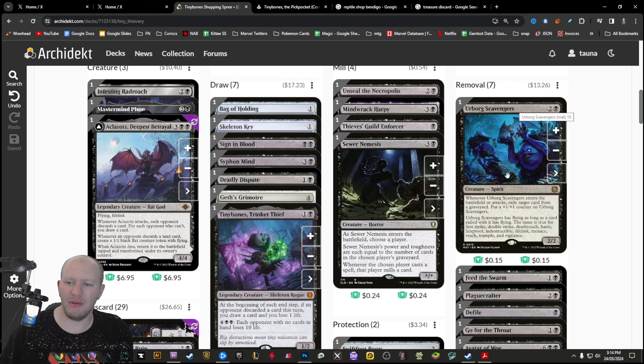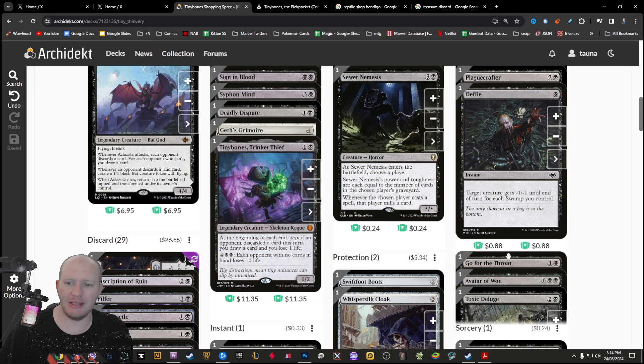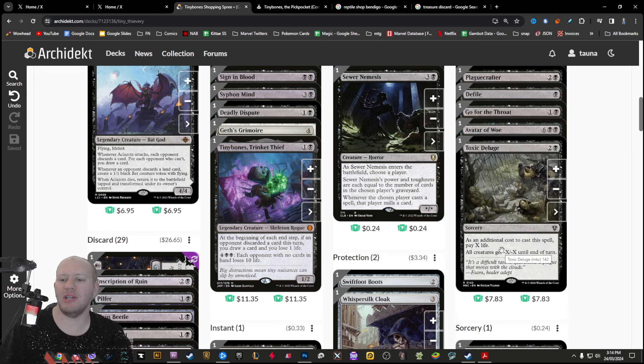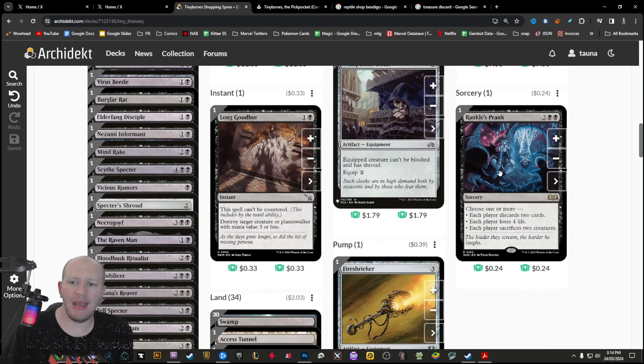For removal, we've got some single-target options. Urbog lets us exile stuff from people's graveyards and gets buffed based on that. Feed the Swarm for single target. Plague Crafter forces people to sacrifice stuff. Defile and Go for the Throat as single-target removal. Avatar of Woe is nice — hopefully we've filled up graveyards, so it only costs two Black to tap and destroy a target creature. Toxic Deluge as a board wipe. A good thing about a board wipe is we can follow it up with Rise of the Dark Realms and bring everything back under our control. And Rankle's Prank makes everyone discard, lose life, or sacrifice creatures.